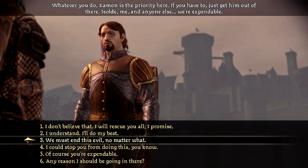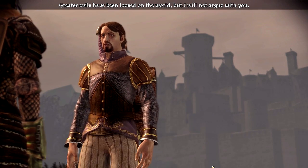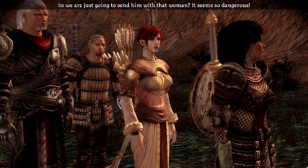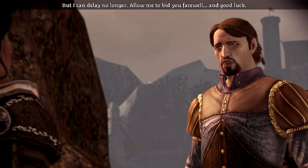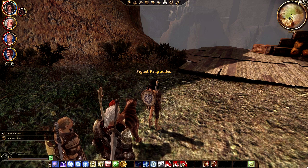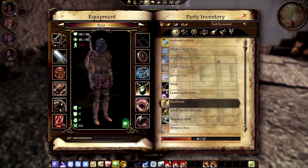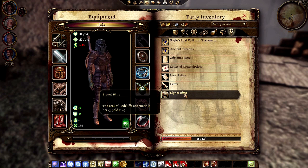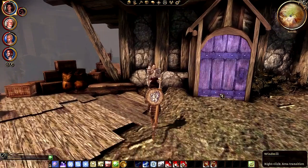'Eamon is our first priority — I am in agreement with you, Bann Teagan. We must end this evil no matter what.' 'Greater evils have been loosed on the world, but I will not argue with you.' So we are just going to send him with that woman — it seems so dangerous. Sten disapproves. Signet ring added! What does it look like? Probably just a ring — this should be under plot items. Signet ring: heavy gold ring. There's somebody here — I'm wondering who you are.